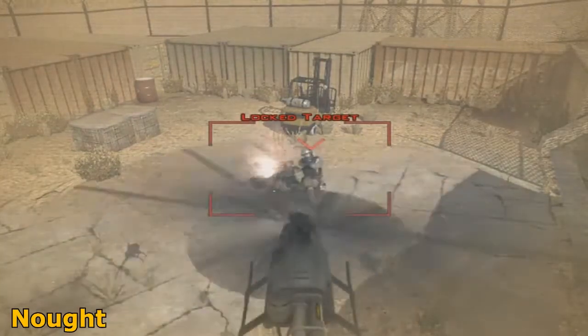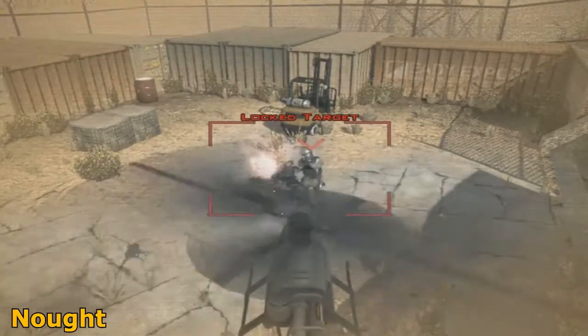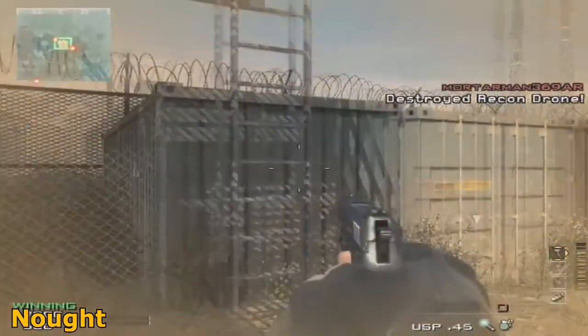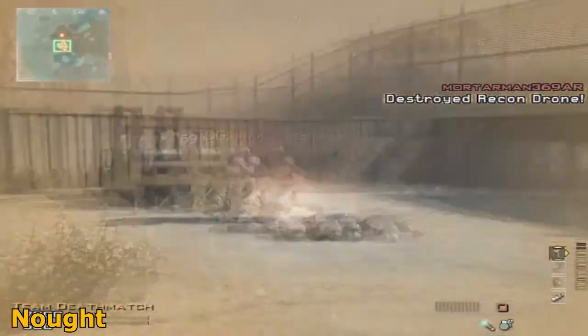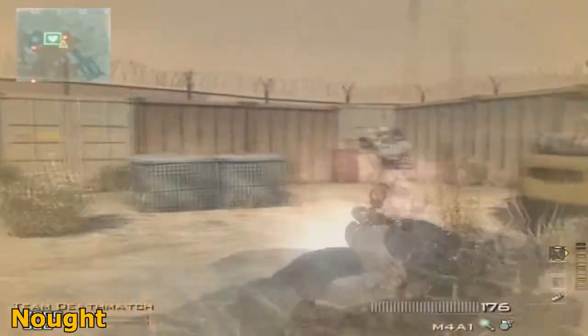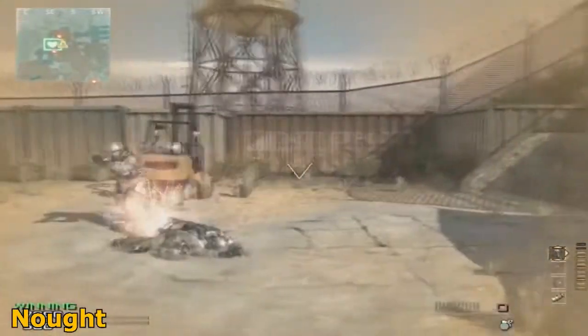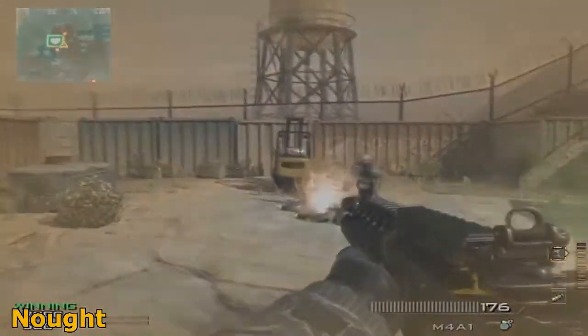As you can see, it takes 27 bullets to kill this recon drone, whereas before it only took four bullets. Don't forget to drop a like on this video — it's an awesome glitch to do. If you're ever wondering why you're on low health, get this ballistic vest and do it on your killstreaks. That's it guys, I'll see you there, peace.